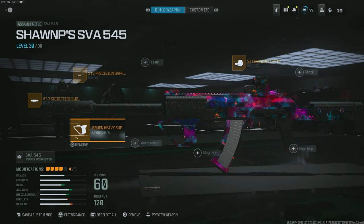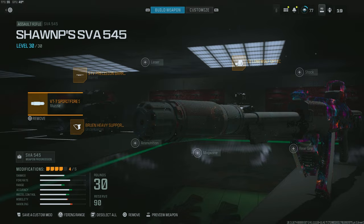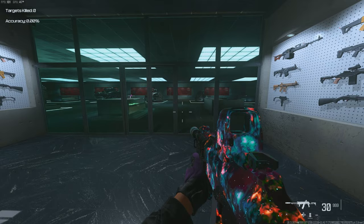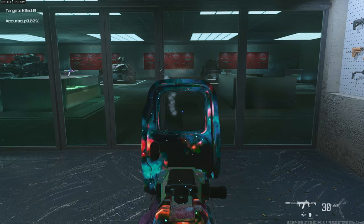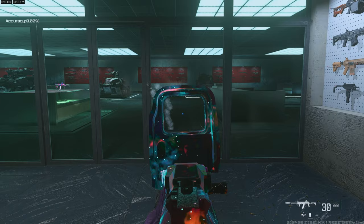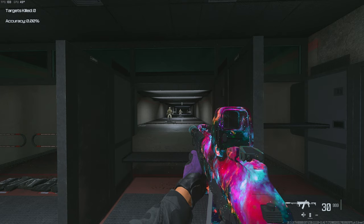Now let's talk about a very important tip many people overlook: understanding the recoil pattern of your gun. Build out a low-recoil weapon like the SVA, take it to the firing range, stand against the barrier, and empty a complete magazine against the wall. You'll start to notice that every time you do this, the pattern is similar — never identical, but the shapes are always alike. With this gun, it kicks up and then goes left a bit, so mentally note to hold the analog stick down and slightly to the right while shooting. This takes you from a straight spray line to a much smaller circle.